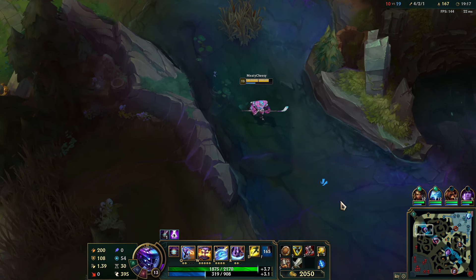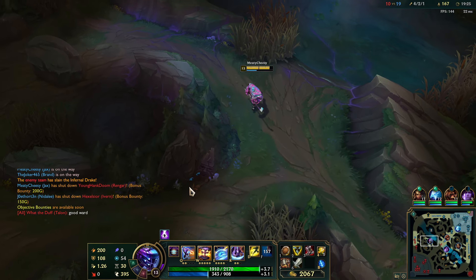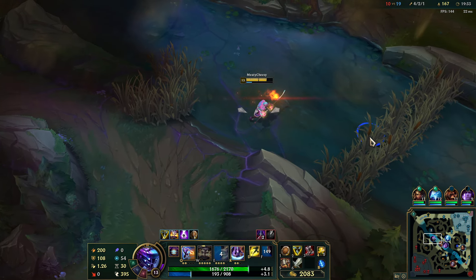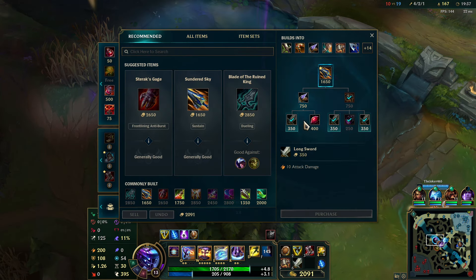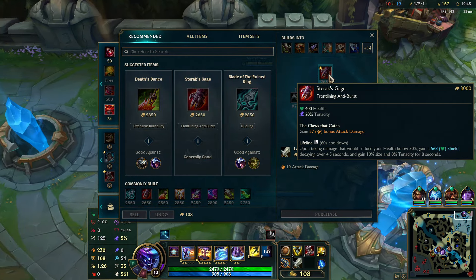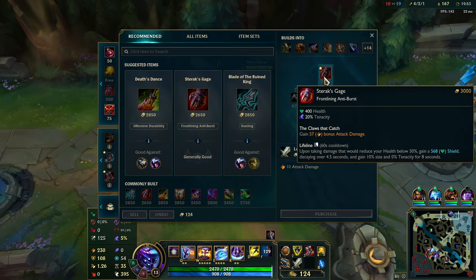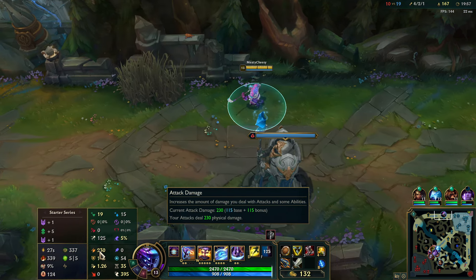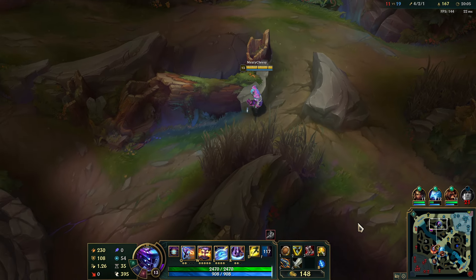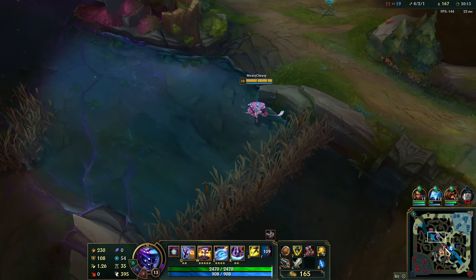Where is this guy going? He ran away so I can't do anything — let me just back. I have empowered recall from Rift Herald. After Trinity Force the next item I'm going for is Sterak's Gage. Look at what it does — 57 bonus damage. You get a crazy shield, tenacity, and health. And as we get stronger throughout the game Sterak's Gage scales, so it's kind of an insane item.